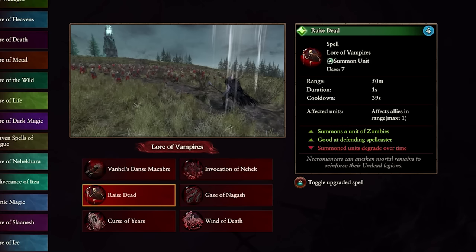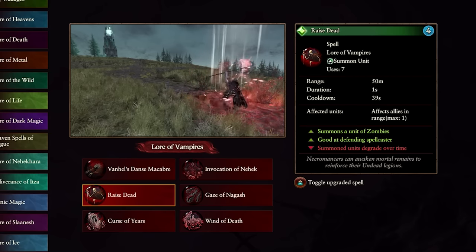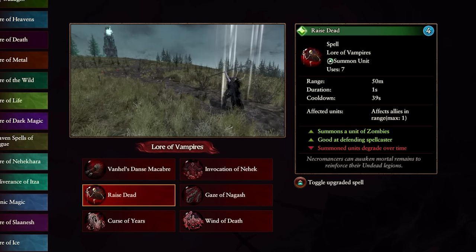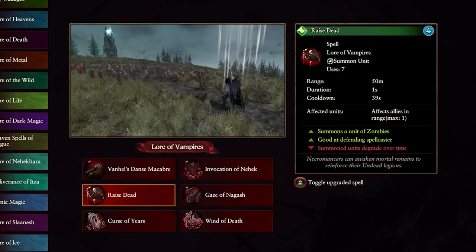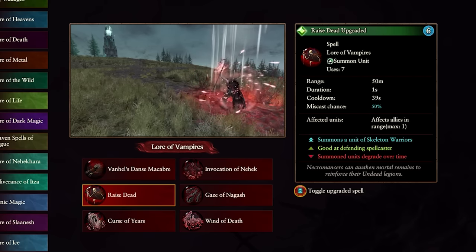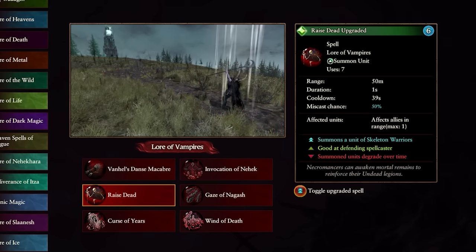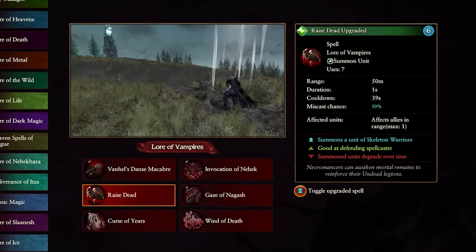Next, another key spell: Raise Dead. Pretty important — not quite as important as Invocation but still very important. It only costs four winds of magic, raises some zombies, and you get seven uses of it. This plays into the Vampire Counts' main game plan of bogging down the enemy with weak units. There's also an overcast version for six winds of magic — just two more — which gives you Skeleton Warriors instead, who are much better at dealing damage and surviving.